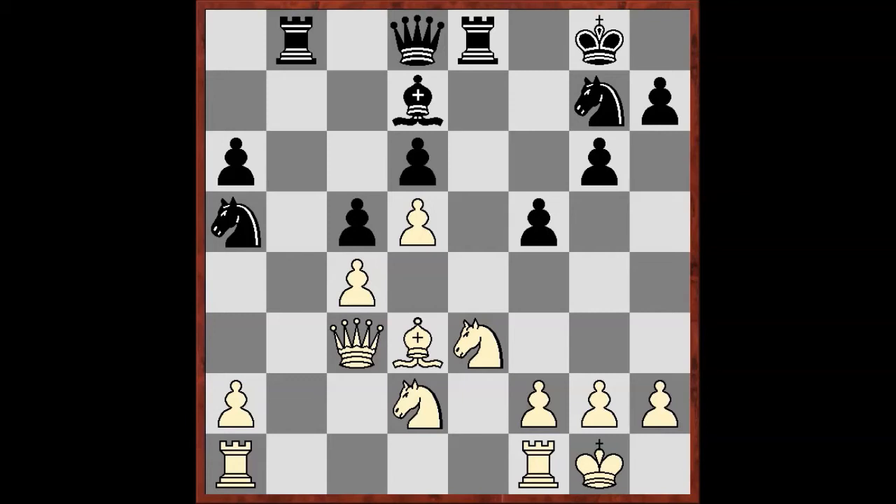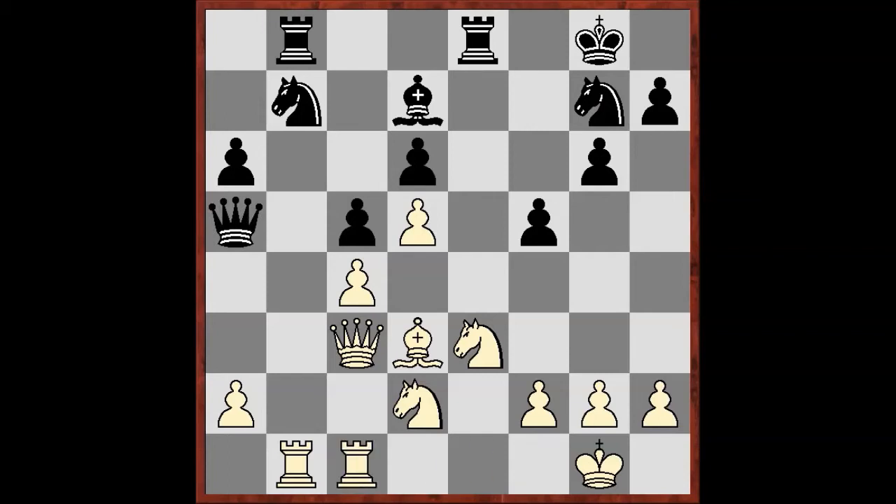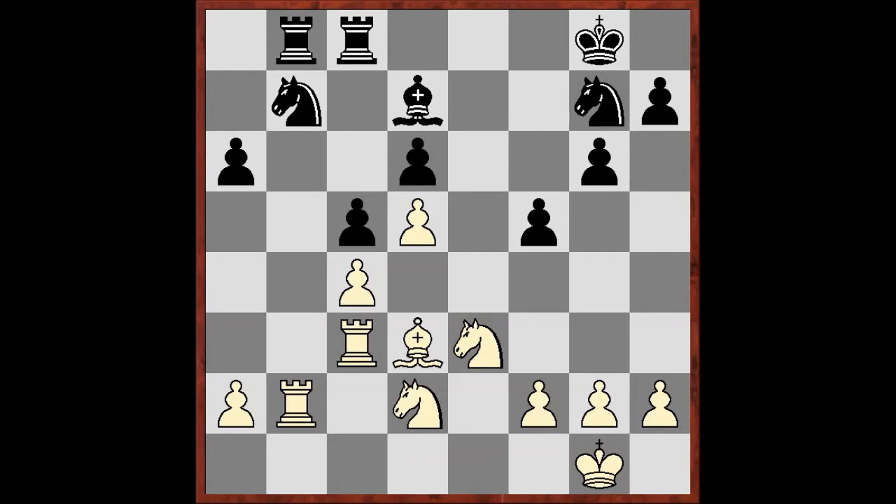But look at Black's knights — one of them is doing nothing on g7. The other has even worse prospects and needs to go back, or the queen on d8 will not be able to move. So Black plays Nb7. White captures the open file, Black tries to exchange queens, and finally White captures the file — the weaknesses on a6 and d6 will decide the game.